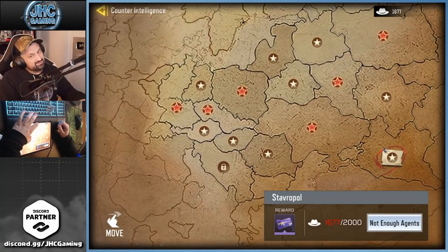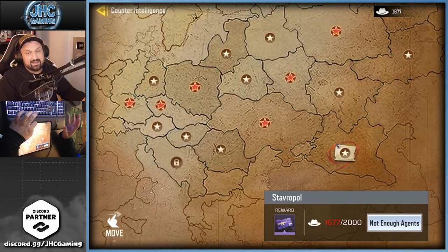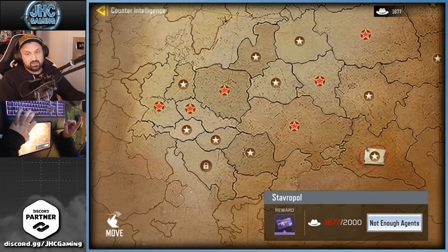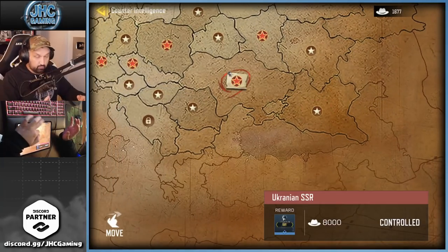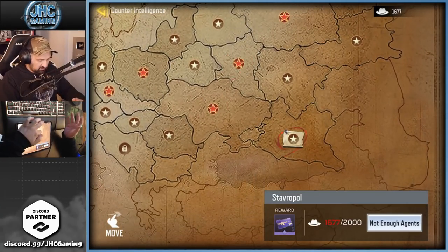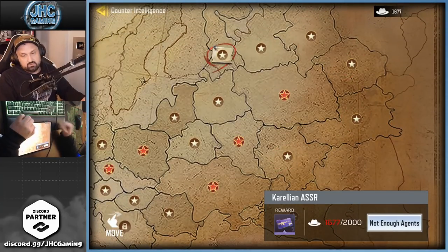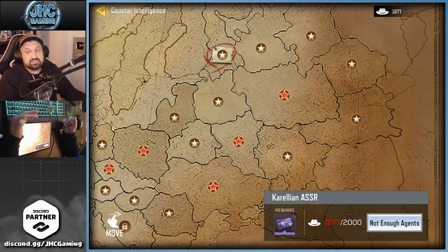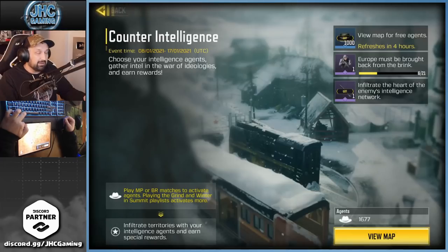Unlocking all areas of the map is going to be a bit of a grind. I played about four hours yesterday and four hours today and with the 50% extra bonus I've unlocked six areas. I did unlock the most expensive ones though — the 8k and the 10k. After that you've got cheaper ones: 2k, 4k, 3k on top. So the big ones are done and it'll go a bit faster from here.